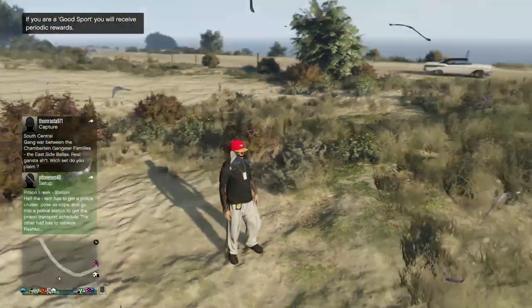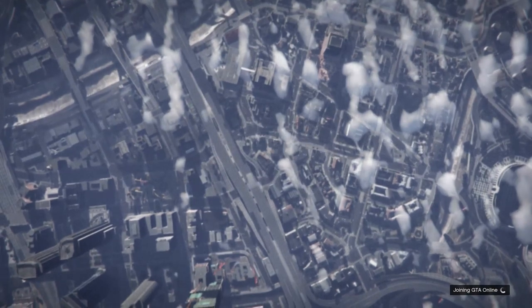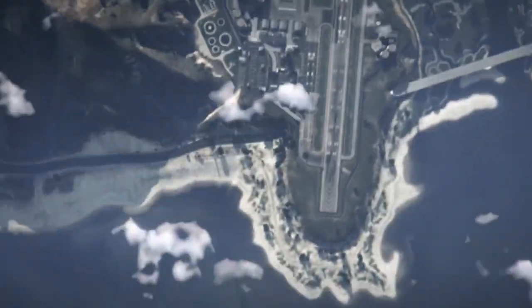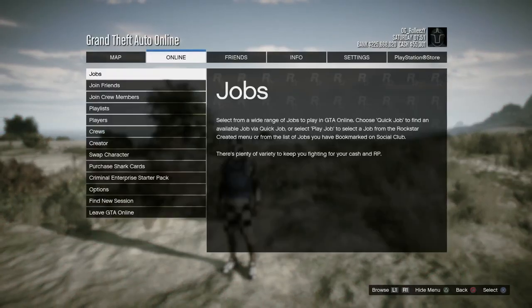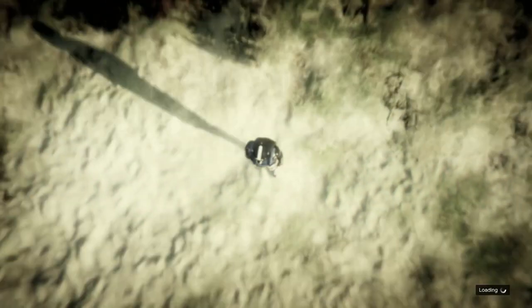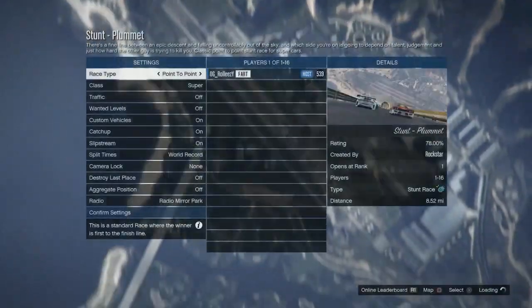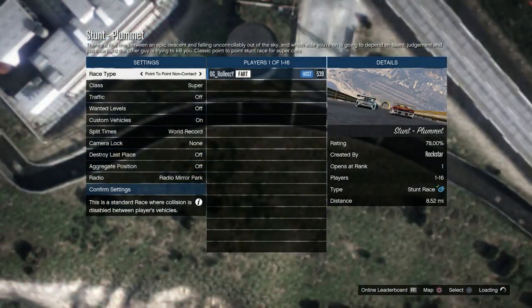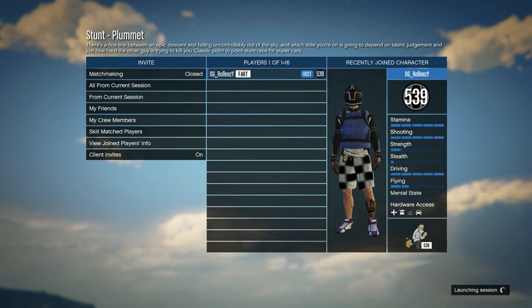It doesn't matter what you're wearing. We're going to go into Creator and start an invite only session. If you want to just start off in invite only to try it, go ahead, then move into a public session later and try different things. In a private session, go over to stunt races and pick Plummet — that's the stunt race you want. Go to Rockstar Created Jobs, then Stunt Races, and look for Stunt Plummet. Make sure you put it on point to point, non-contact, then start the race.